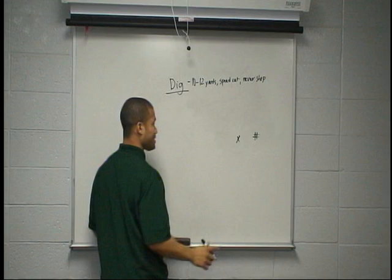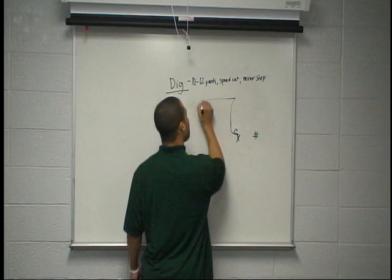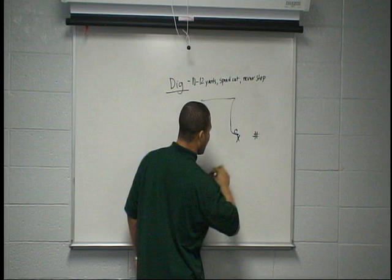Versus press with the defender sitting hard inside — if we can win inside, get it. Foot fire, inside release, stack it up, bend it in, lean on that defender, flip the flipper, and break in on your dig. Open up that window.